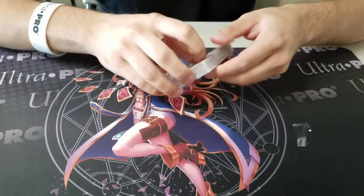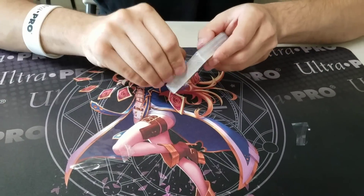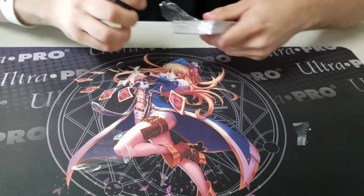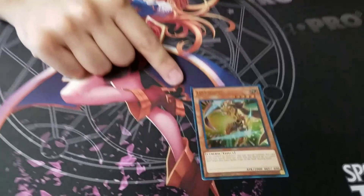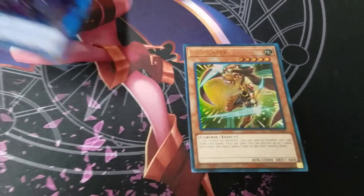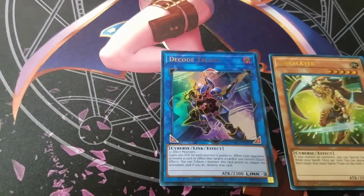Long-awaited structure deck. These cards actually have a different look — I don't know if they're using a different printer or something, but the cards have looked super different from what I've seen. This is the Link Slayer. Look how nice — all the quality on these cards is really good.